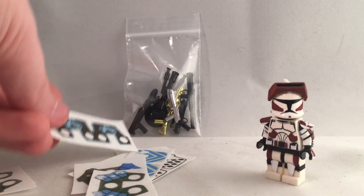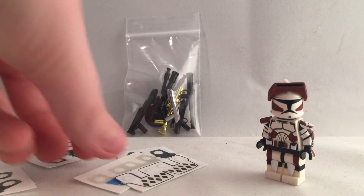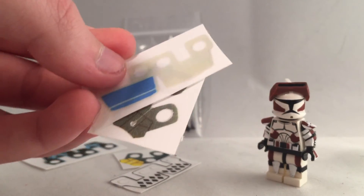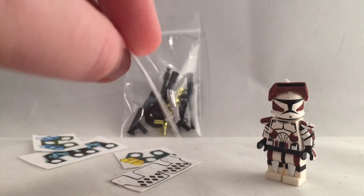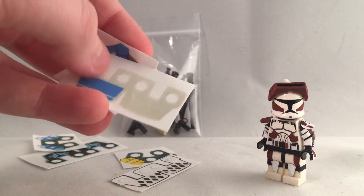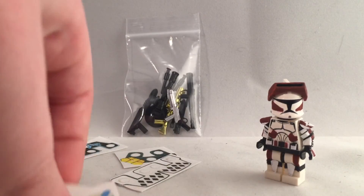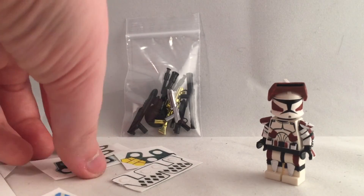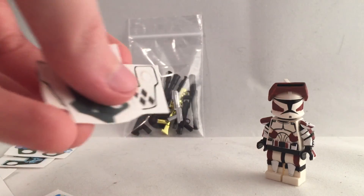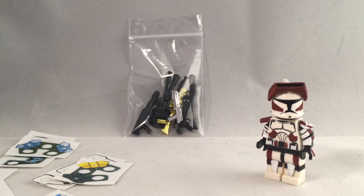For second place — these aren't cut out yet, I haven't had time, but they will be cut out and hole punched — you will get fully fabric capes. These are pretty much just like Clone Army Customs, the kind I sell on my eBay. The set includes Echo, Cape Fives, Commander Wolf, and Arc Trooper Blitz.